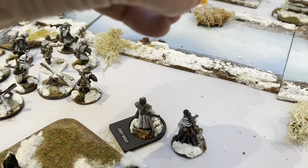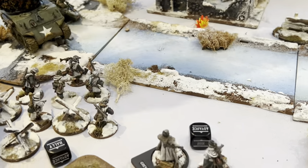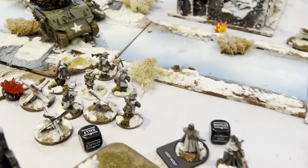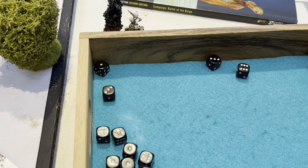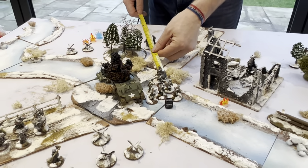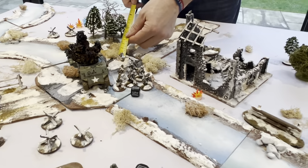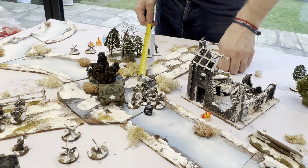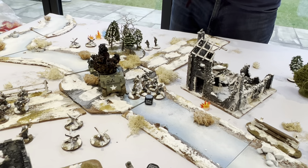Grey Wolf activates a nearby squad with a pin — with the officer adjacent they clear it rolling nine. That squad advances across the river. They fire on dug-in US troops: SMG at long range needing sixes, LMGs at point blank going to sixes due to small team and dug-in status — all shots rolling, with several dice needing sixes for hard-cover, dug-in defenders.